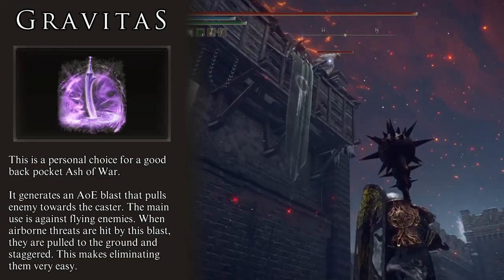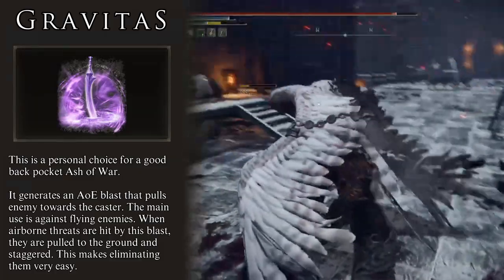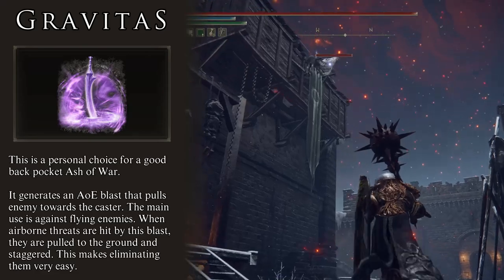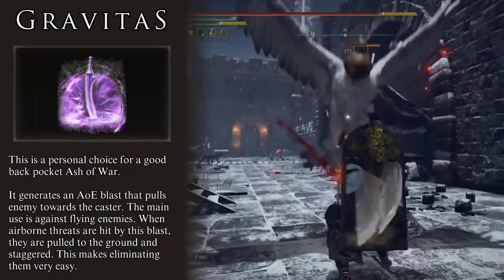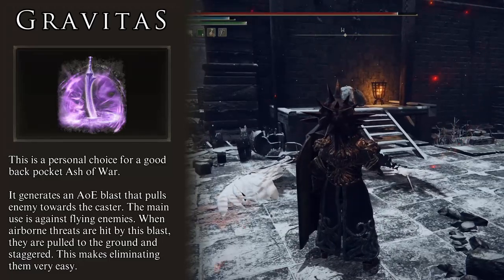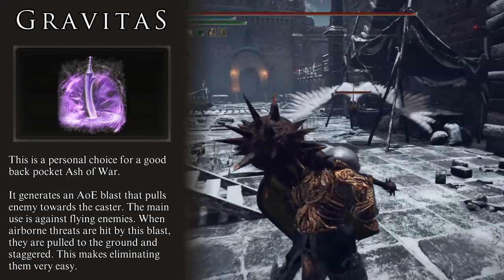Gravitas is one of my personal choices for this build because it is a perfect back-pocket Ash of War. It does not get used often, but when it does, it comes in clutch. On its own, it provides decent damage and great crowd control. The number one reason I keep this option handy is the amazing answer it provides against flying enemies. Generally speaking, flying enemies are annoying and can pose a significant threat to this character.